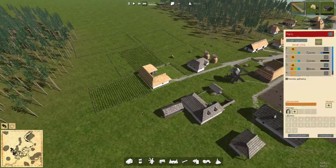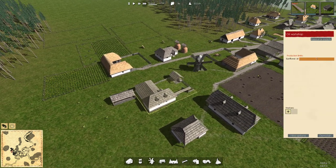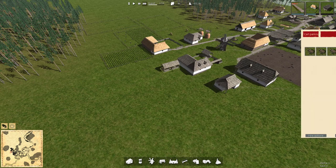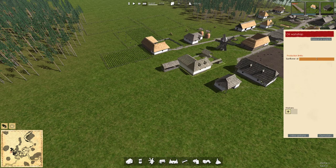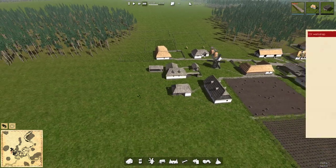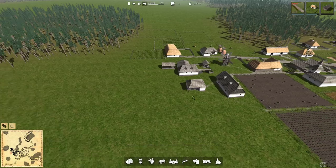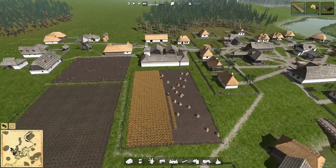And once the sunflowers are in we're also going to have to worry about staffing the oil workshop and then we're going to build up a supply of oil. Now this could be worth selling to some of the other villages when we want to buy cows because I think oil has a pretty good price. So it could be worth selling.